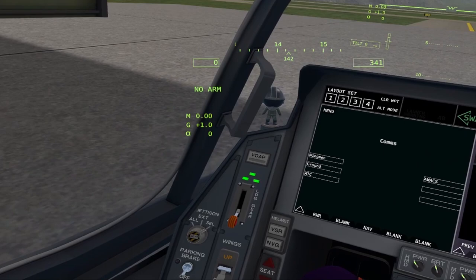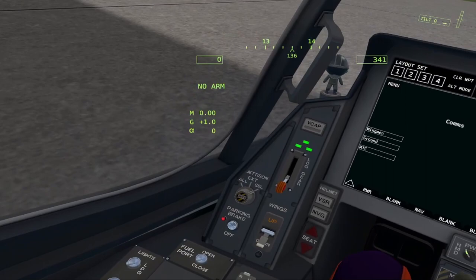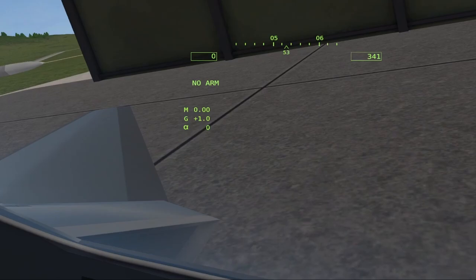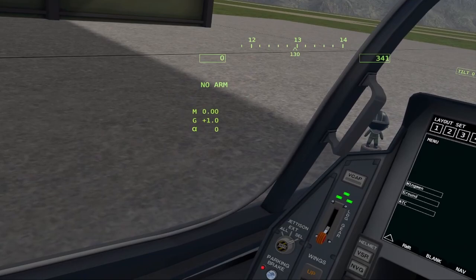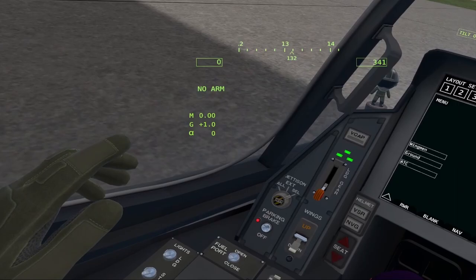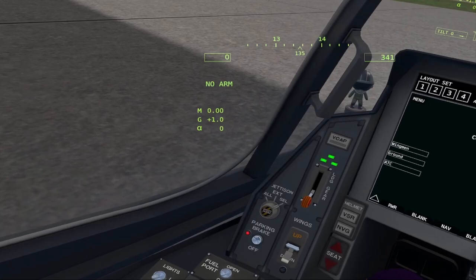Just like your car, the F-45 has a parking brake. If I turn this off, we start creeping forward slowly — so we toggle the parking brake on to prevent having to hold the brakes while setting up the jet. Next, we have wing fold switches — wings up and the wings start to fold. This is useful for aircraft carrier storage, where space is at a premium. We can also raise the wings to move around the deck more easily. Next is the hook and the launch bar — I'll cover those when we get to carrier ops. The fuel port opens a door on the side of the jet that allows the tanker to put the boom in and give you fuel. Only open this when you need gas.